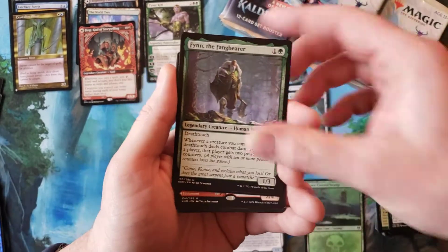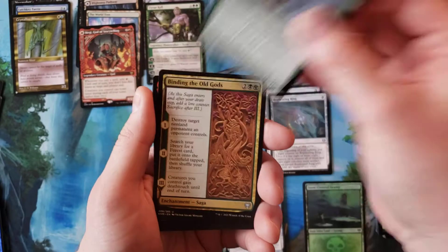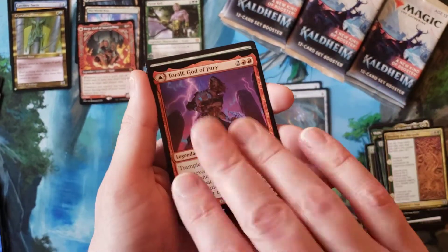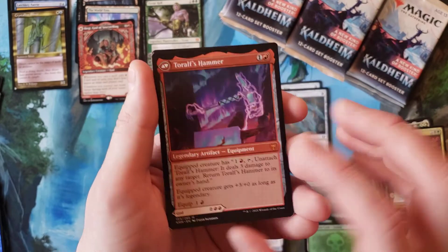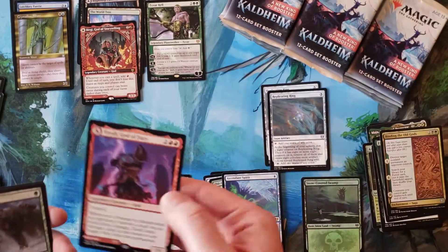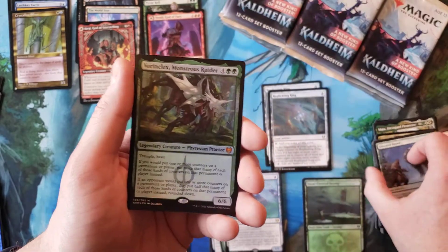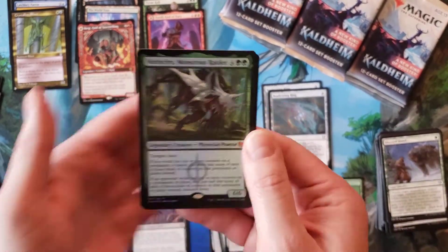Let's keep chugging along here. Fblthp the Found — bear regular. Toral God of Fury, flips into Toral's Hammer. So that's another mythic hit — not a big hit, but not bad.